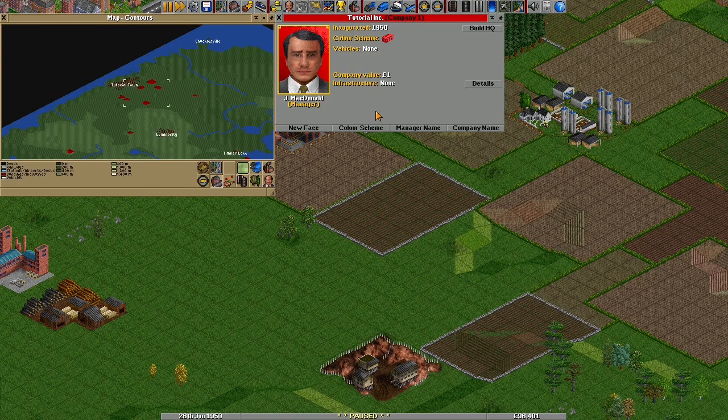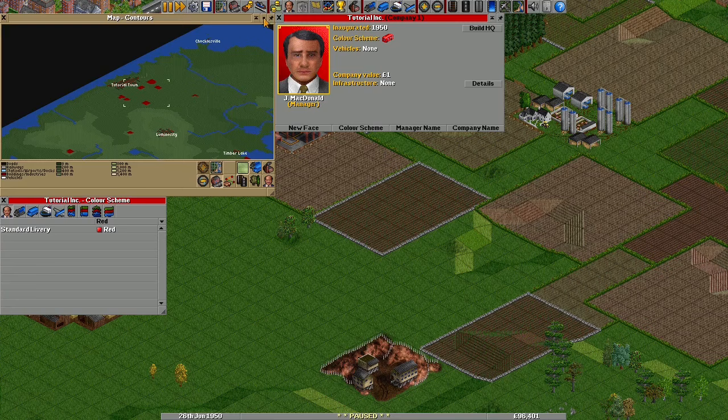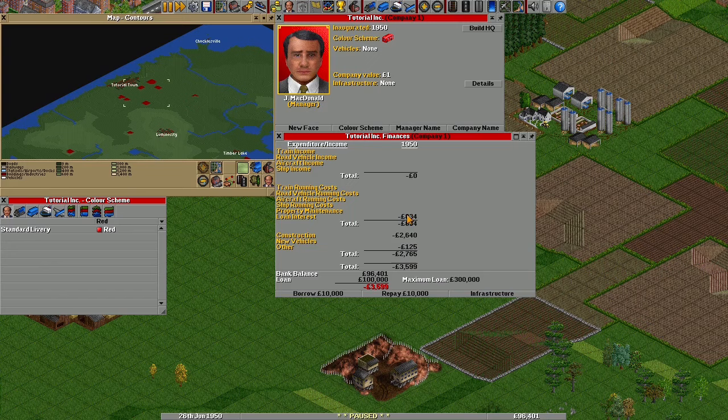Some other useful icons: this one will open the company screen, where you can view your company, give both yourself and the company a name, and choose a colour for your vehicles. And this money icon will show your company finances. Right now we're paying interest on a loan and some maintenance costs — what we need is to make some money.